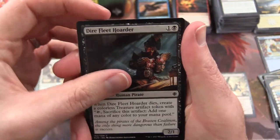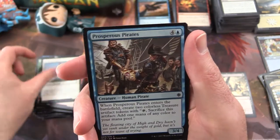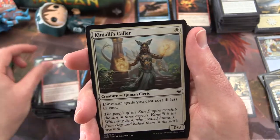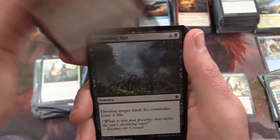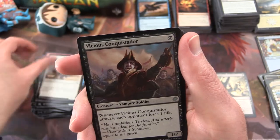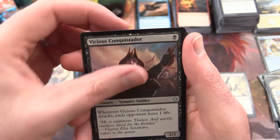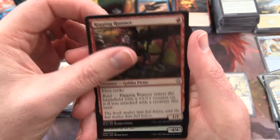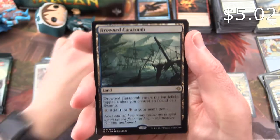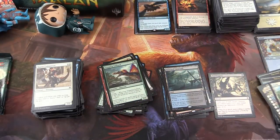Dire Fleet Hoarder, Tilonalli's Knight, Looming Altisaur, Prosperous Pirates, Deep Root Warrior, Headstrong Brute, Kinjalli's Caller, Storm Fleet Pyromancer, Spreading Rot, Ruptured Companion. The uncommon is a Vicious Conquistador, Rigging Runner, Snapping Sailback, and a Drowned Catacomb is the rare — nice dual land there, comes in handy.